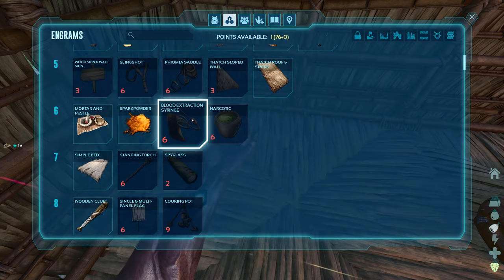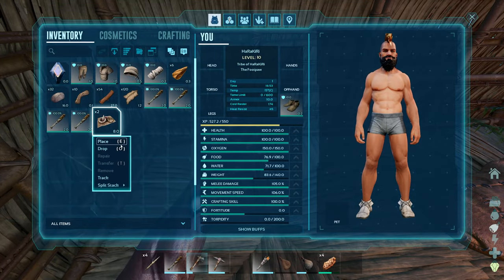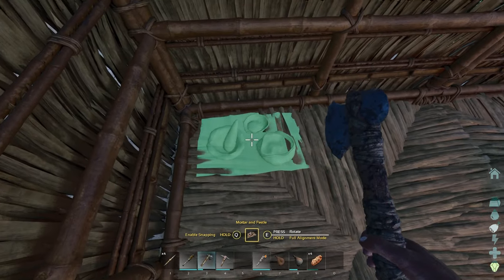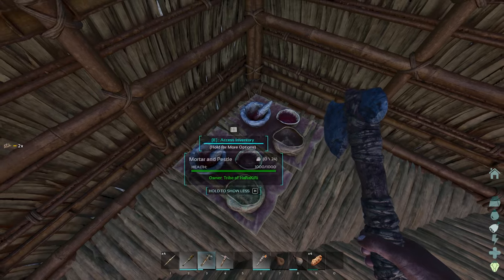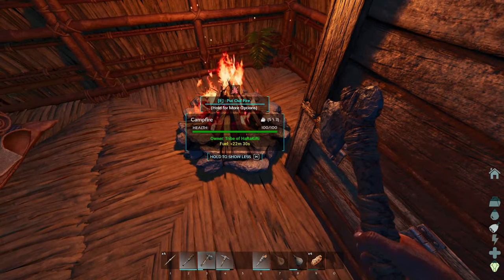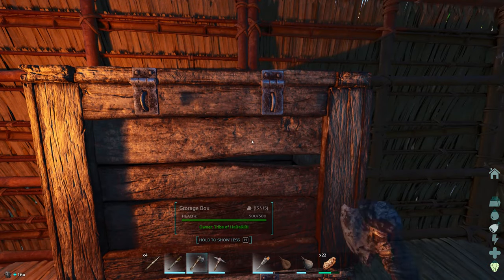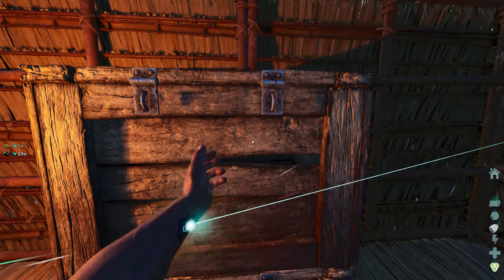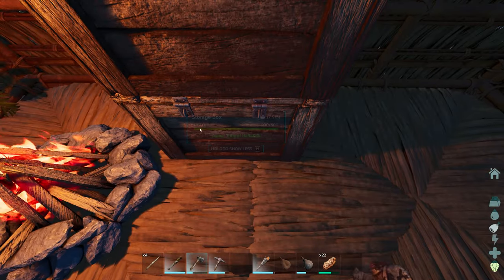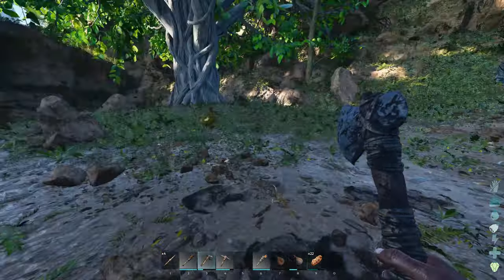But we're going to need the bolas as well. Snapping — and if you're holding Q, you can put them wherever you want. Nice, I like it. I know we need food — and this one and this one here. Let's take these as well. I'm going to learn — we're going to help. Dodo — I'm sorry, I need the experience.